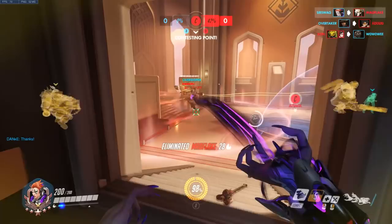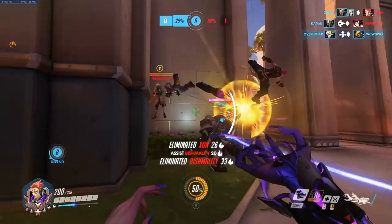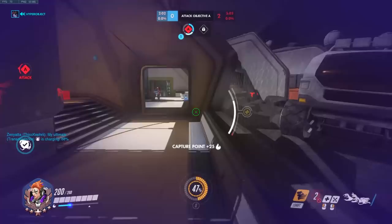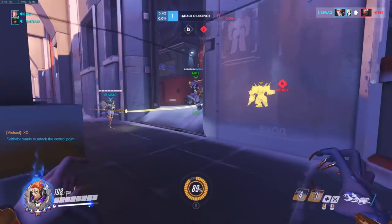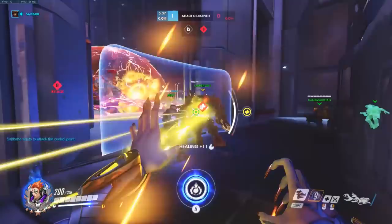Low HP targets can be easy picking for this overpowered David Bowie looking character and be melted faster than you'd expect. In fact, a 200 HP target can be killed in only 1.6 seconds by using both her right click and her damage orb. By just throwing this flying purple orb down a crowded choke point, it is a quick way to build your ultimate charge and maybe kill some poor idiot who decided to get in your way.